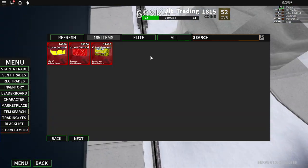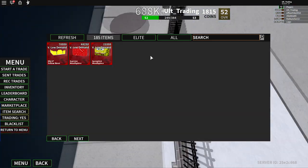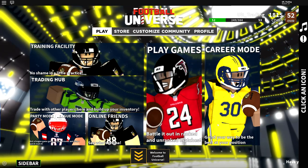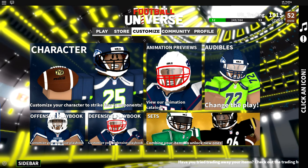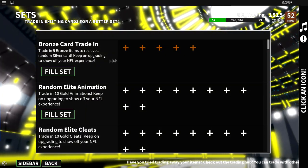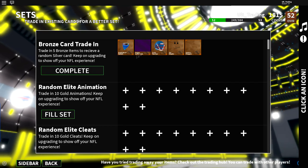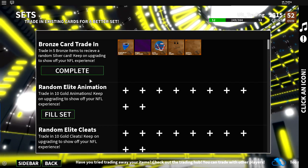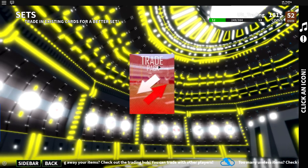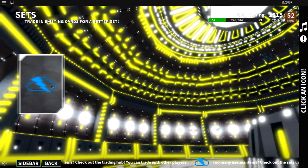You have to understand what items are worth it and what items aren't before you go into this next tip. We're going to go over to customize and then into sets. You want to trade in the items that you don't need — all of these trash items. Nobody wants to trade for your bronzes, so you can just trade them up and get a random silver item.